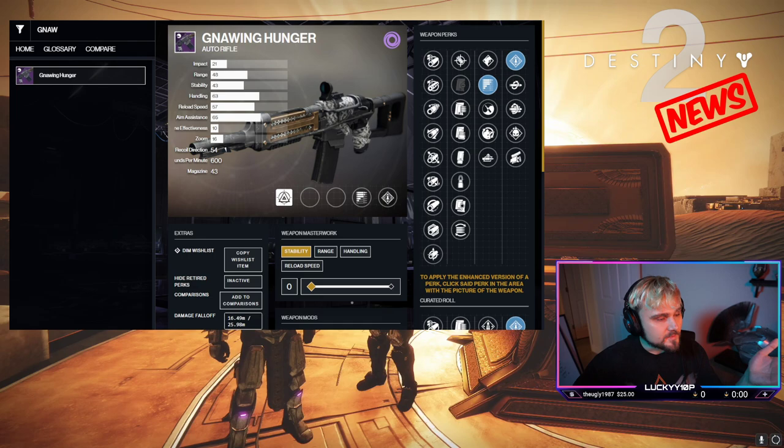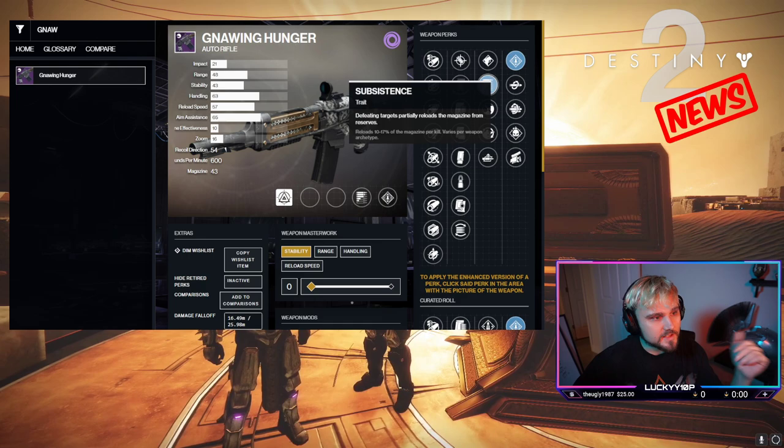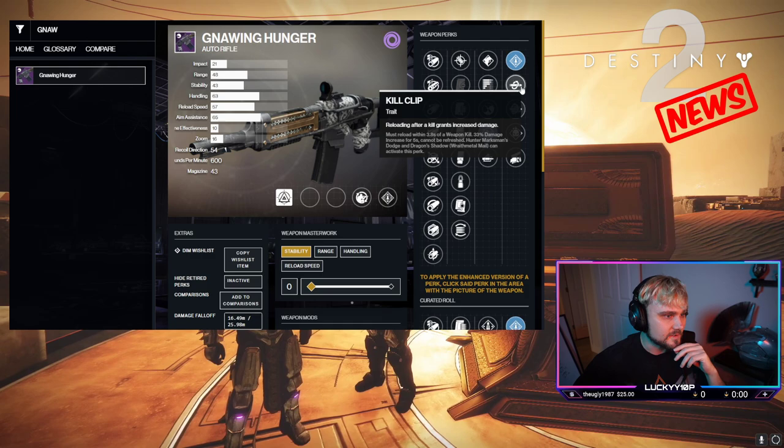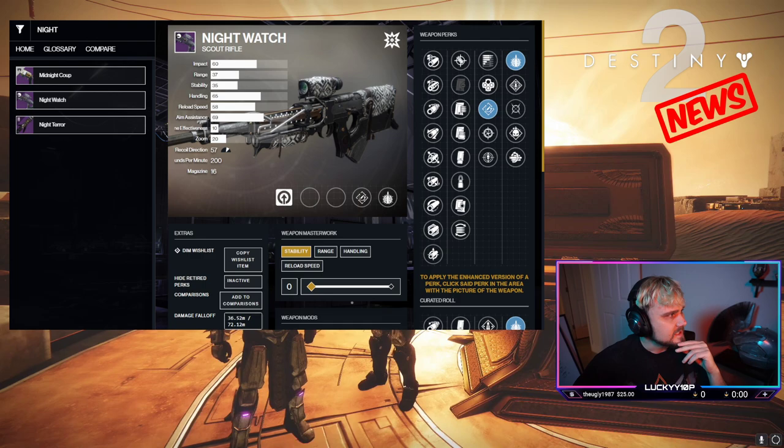Next, the Gnawing Hunger from Dares of Eternity. Subsistence and rampage is your typical god roll for lower-end content. For more challenging content, something like kill clip with field prep would be better — so I'd keep a roll of each if you get one. I only have the subsistence rampage roll and I'm still looking for the kill clip roll myself.